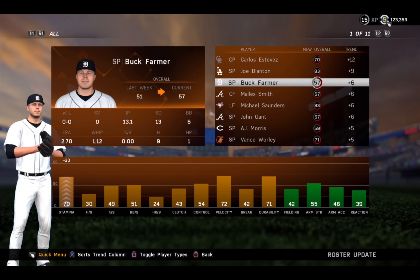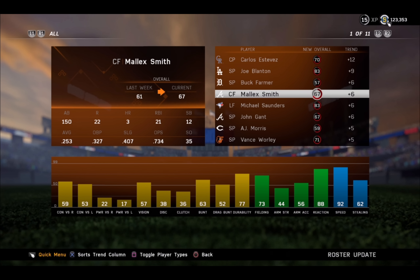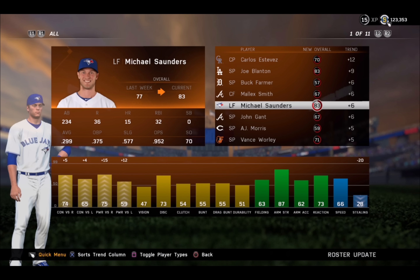Here's some other guys. Malik Smith looks like he just gets moved to center field — no actual attribute updates. But Michael Saunders gets a plus six. We've been talking about him for a while. He is dangerously close to going gold now. He's had a great year: .300 average, 15 home runs.